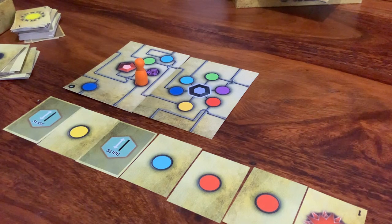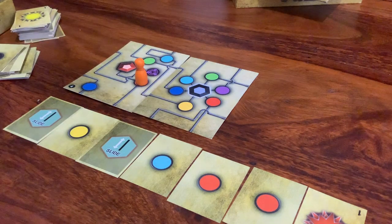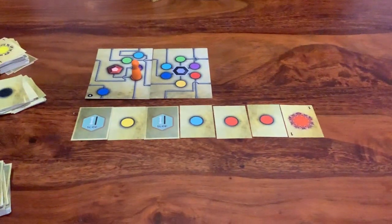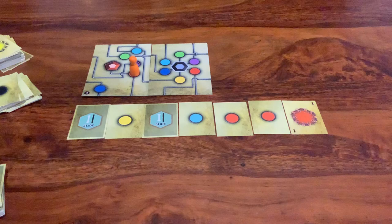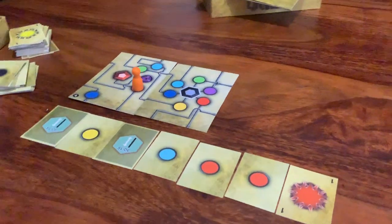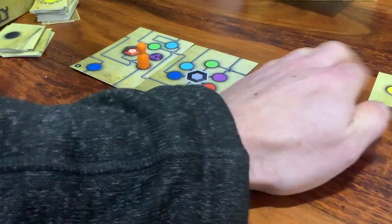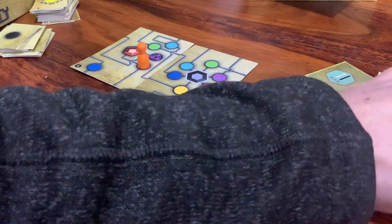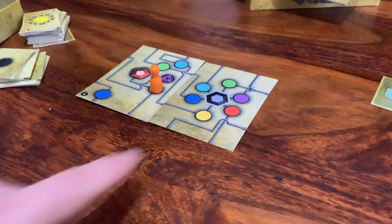The puzzle's not over yet because I've got to get my charge back to the black master node via that orange charge point. So at the moment this is my set of movements — that's what I've done up to the point where I've charged my pawn. I'll shift that instruction set up there out of the way, keeping them in order.